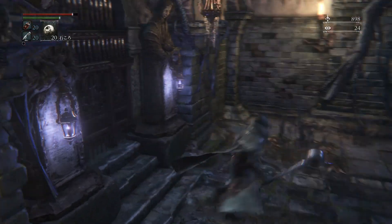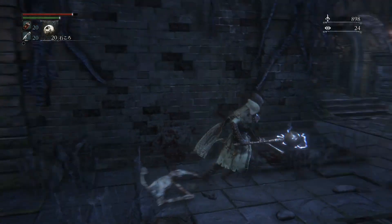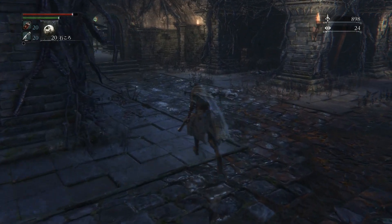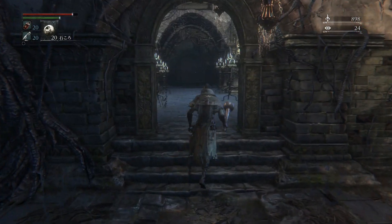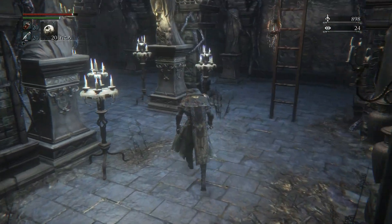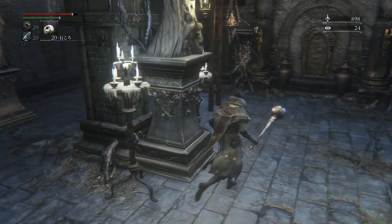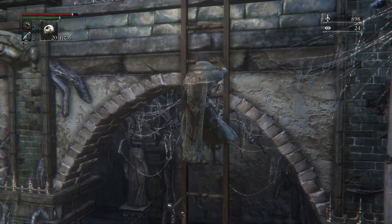Here we have our boss door that is not yet open. And what else have we got? We've got this direction we can go here. And we can also go straight up. So, let's start by going straight across from the lamp and see where that leads us. Oh, it's one of these double rooms — two levels and a ladder. Let's see what awaits us on this higher level.